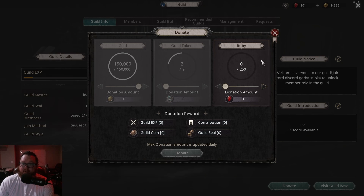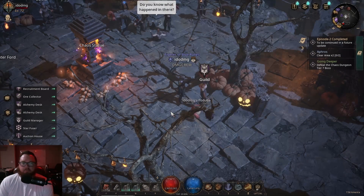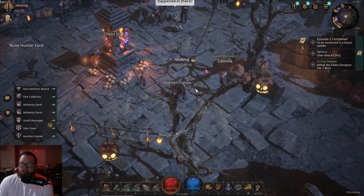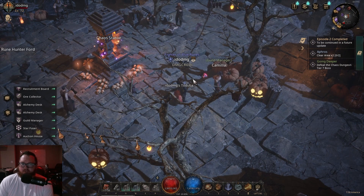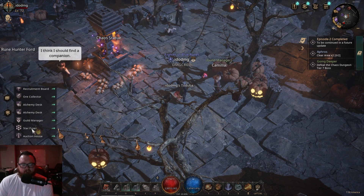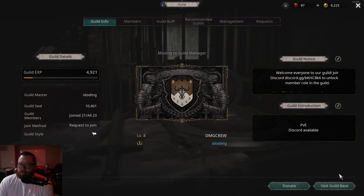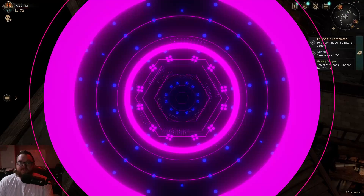Let's talk about guild coins you can get from donating. This is the guild base that you can visit, and what's really cool is it's also a social hub — if other guild members are in there you'll see them too even though you're not in a party area. To access it, click on your shield, go to Guild Manager, and click Visit Guild Base in the bottom right.